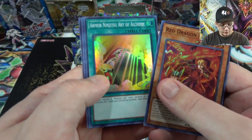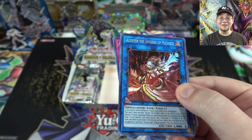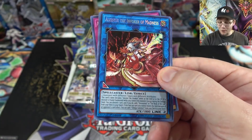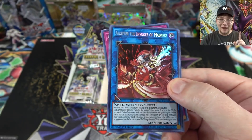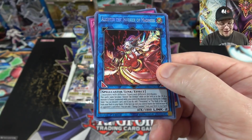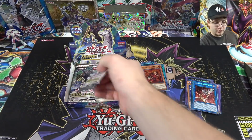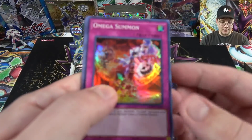Red Dragon Ninja, Omega Summon, and then — wow — another Alistair! I actually got two of them! I can't believe it — that is awesome. I don't know if that's easy to get or if I just got lucky. Okay, maybe I will build Invoked now. Invocation though — I wonder how tough that is to get, I haven't seen one yet. But yeah, two Alistairs — I can't believe it. I don't even know how many I need for an Invoked build, but now I have to build something.